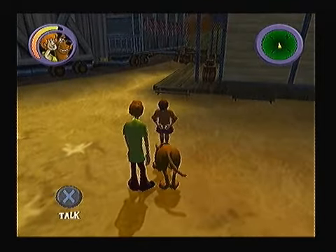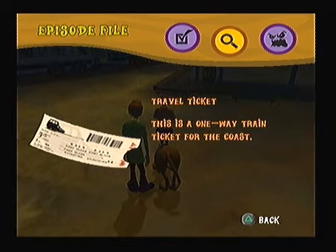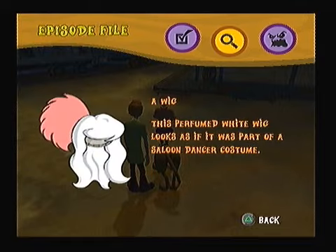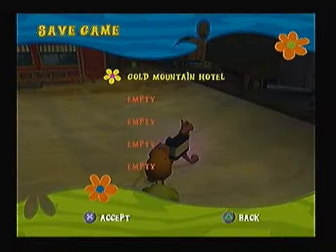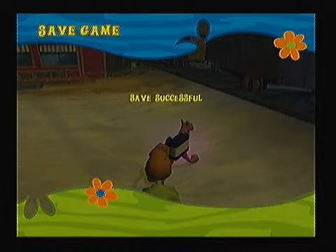And that disappears. Travel ticket — this is a one-way train ticket for the coast. Why would anyone want to go to the coast? A bat — this is a map of all the tunnels under the theme park. That's for the mine cart. This perfumed white wig looks as if it was part of a saloon dancer costume. We found a clue. Don't go through there yet — save, because it's going to look horrible if you end up failing after not saving.